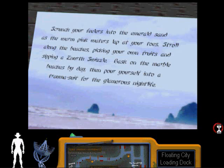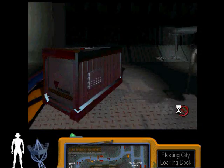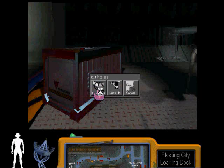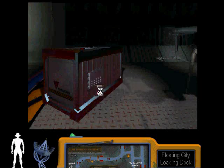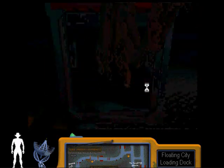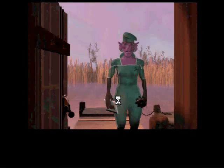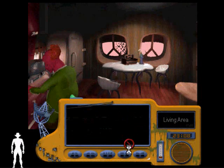Let's read the leaflet: 'Scrunch your feelers into the emerald sand as the warm pink waters lap at your toes. Stroll along the beaches, picking your own fruits and sipping a Northswizzle. Bask on the marble beaches by day, then pour yourself into a trauma suit for the glamorous nightlife.' And it looks like we just got eaten by a velociraptor. You were telling me about your escape from Makrimati? Velociraptor, eh?